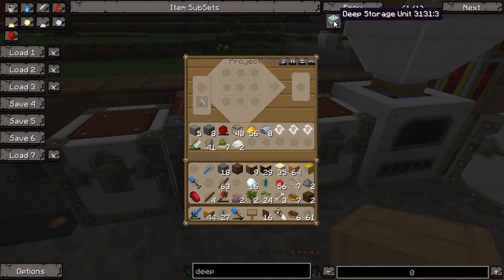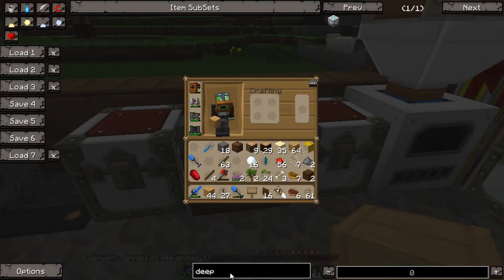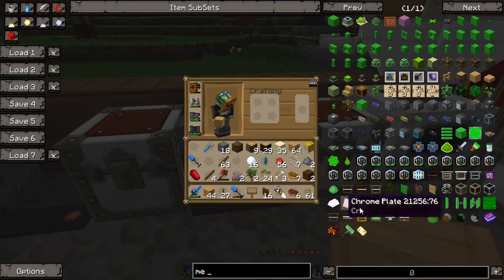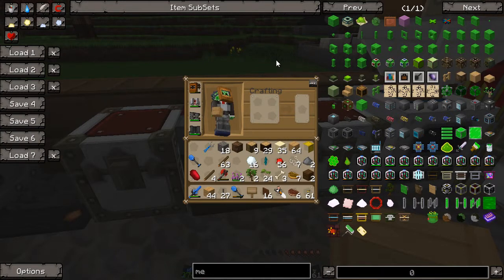That would allow me to store cobblestone, sand, dirt, gravel, and other things in massive quantities, and prevent the filling of my ME drives. I'll probably create a couple 16Ks, not 64s. Because the 64K I had, even when I used my most populous items, I really wasn't able to make good use of it.